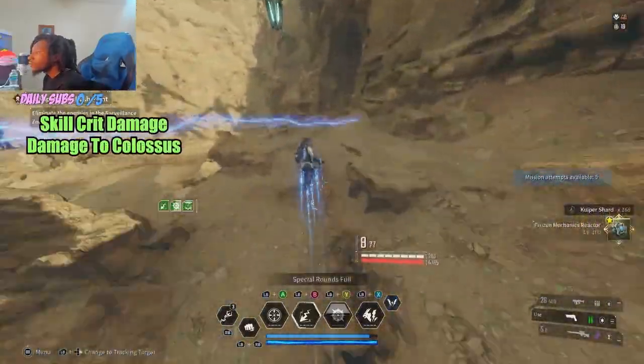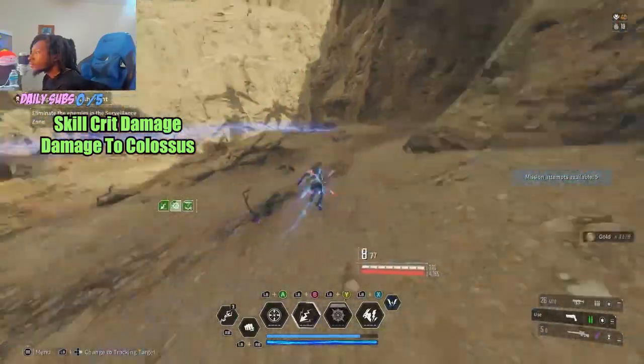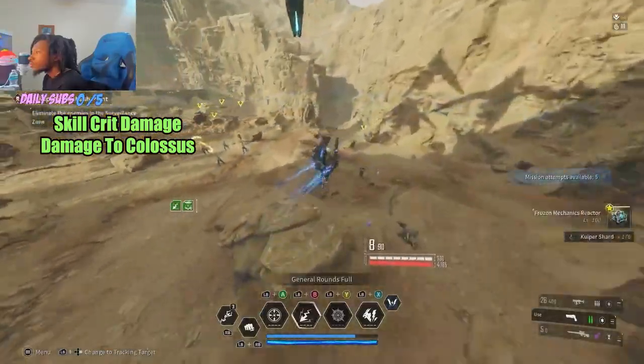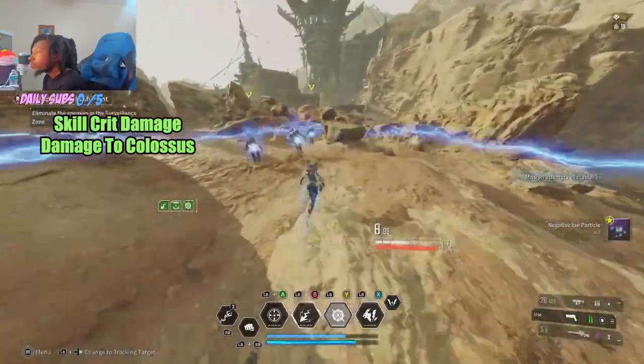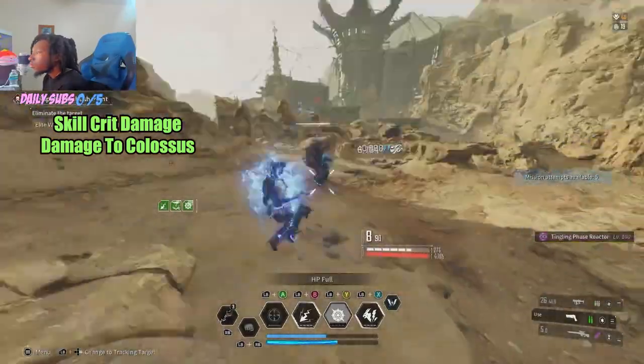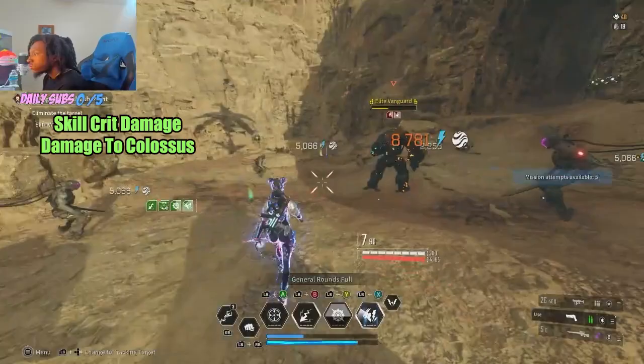Best in slot will be skill crit damage and damage to Colossus on that reactor. Afterglow or Piercing Light mounting — Piercing Light will offer you the most firearm attack flat at base, so more overall damage. But if you have a more decked out Afterglow, or an NG activator in some crystal slots, you might as well go with the Afterglow mounting.